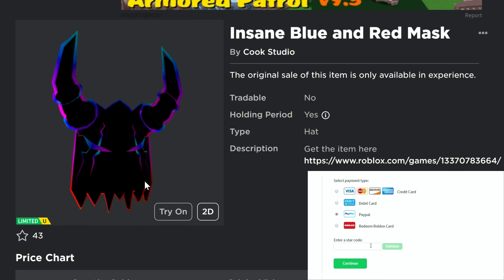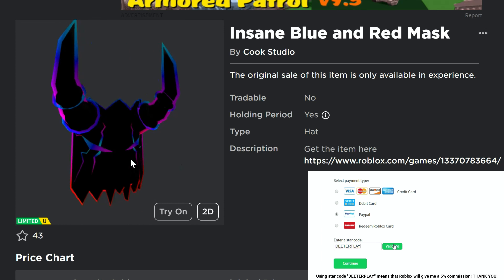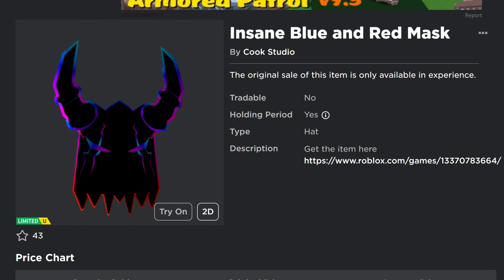Hey guys, we've got a free limited UGC item right here — the Insane Blue and Red Mask. There are going to be 7,500 of these available. Pretty cool looking item right here.